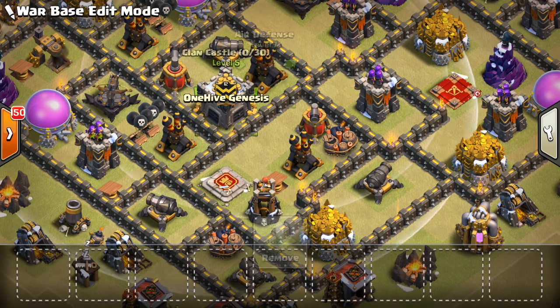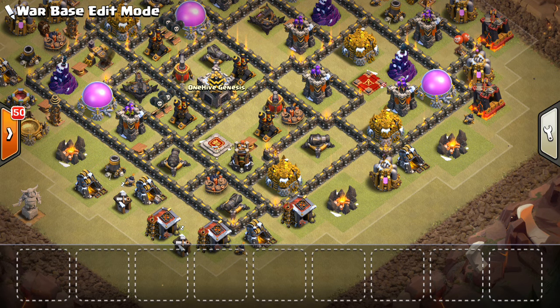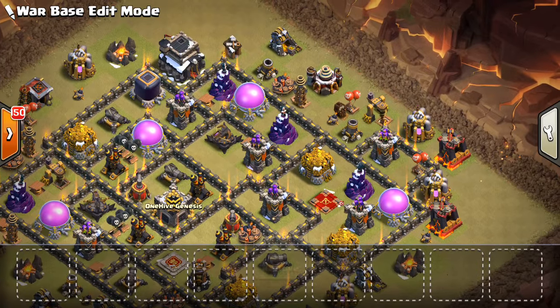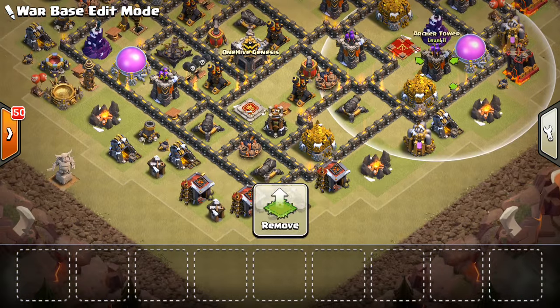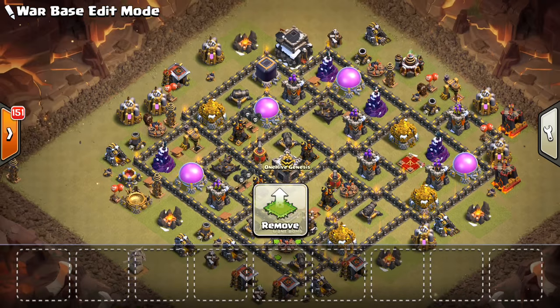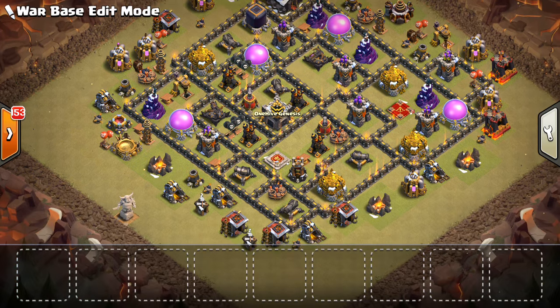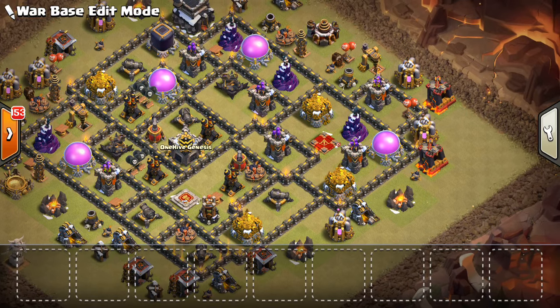We're trying to force the attacker to use multiple jumps. And even still, we have the Tesla and this layer of defenses pretty set back. Just trying to decentralize stuff — you can see the giant bombs very much so to the outside of the base as well. That's going to make it so if they come with a heavy kill squad and instead of using balloons they try hogs, we have the giant bombs there that won't be triggered by the kill squad. Those will hit the hogs and hopefully do some damage. Same with the spring traps also around the outside between defenses, to throw off some hogs that are trying to sneak in and get some perimeter defenses.